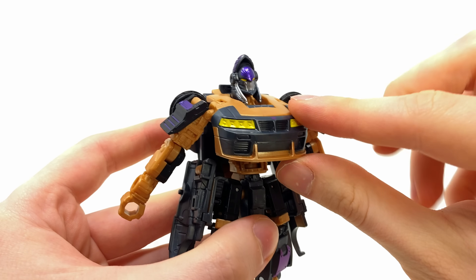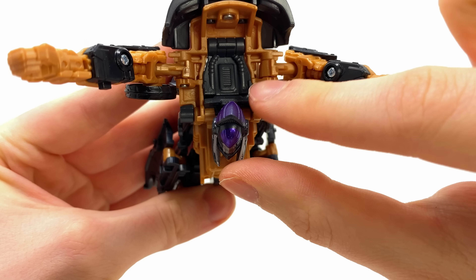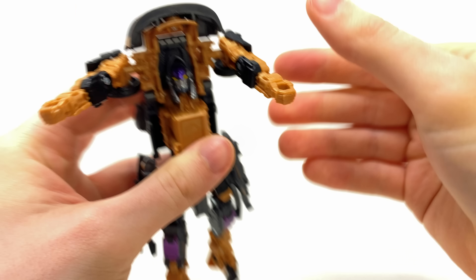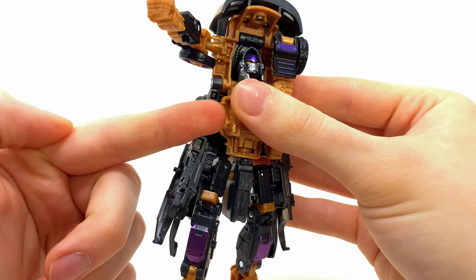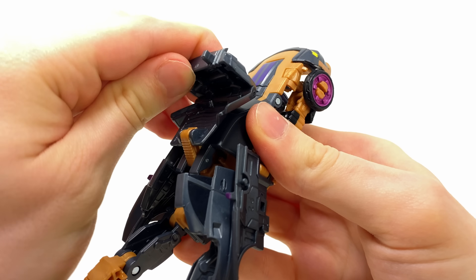Straighten out the arms, then take the whole chest and push it past the head. Take this panel and fold it down — there's even some piston detail, which is a pretty sweet touch. This is just going to fold over the top. We can now take the arms and bring these inwards. They don't tab in anywhere until we bring these pieces up, so if they feel a little loose and floppy don't worry — it's all going to secure itself in just a second.